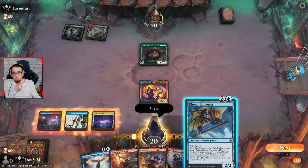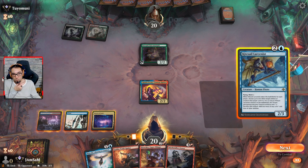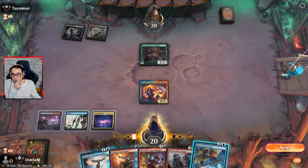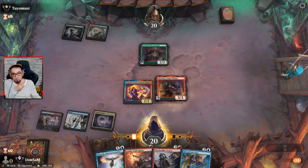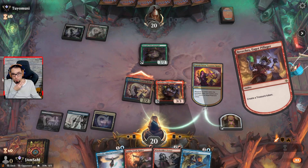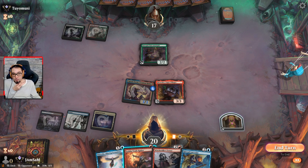Could actually go Larsenist — or we could go Breaches. Let's go Breaches. All attack — one attack — and create a treasure token. End the turn.